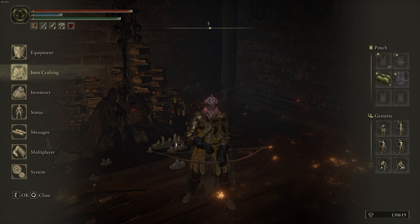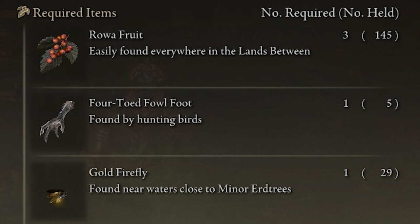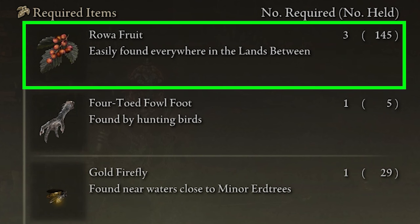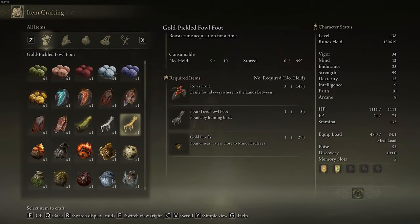Then if you open up your menu and go to the Item Crafting tab, you'll now be able to craft the Gold Pickled Fowlfoot. In order to craft this, you need Roa Fruit, four-toed Fowlfoot, and Gold Fireflies. I'm going to show you where to get those three items.